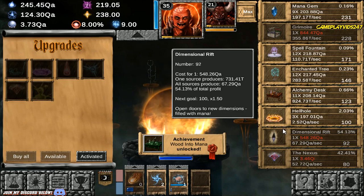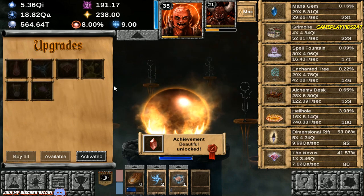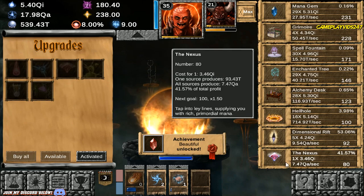Look at all the achievements we're getting right now. Wow. Level 35 Demonologist right now, thanks to purchasing all the available upgrades. That is what you want to see.